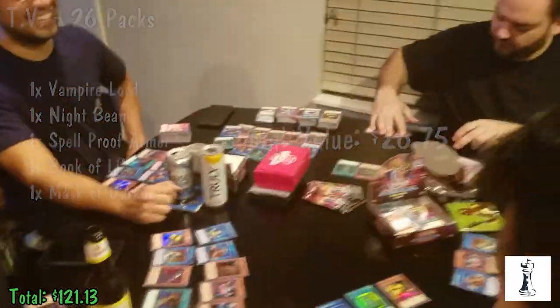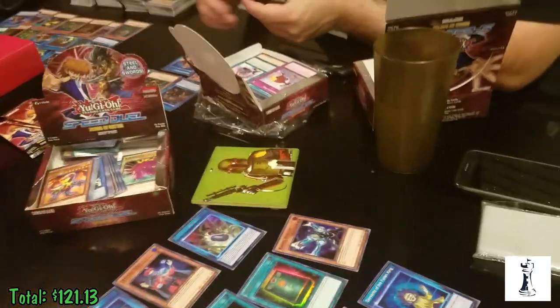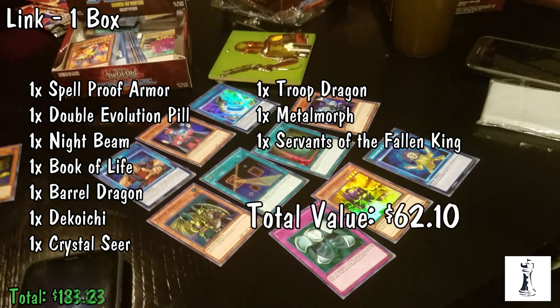Moving on, we have Link who was here with us — he opened a box as well. He pulled 10 foils out of his box, so we're seeing an average of around 9 to 10 foils per box. He pulled a Spellproof Armor, the Double Evolution Pill which is the money card, a Night Beam, Book of Life, Barrel Dragon, Decoichi the Choo Choo Train, Crystal Seer, Troop Dragon, Metal Morph, and Servants of the Fallen King. That's a total foil value of around $62.